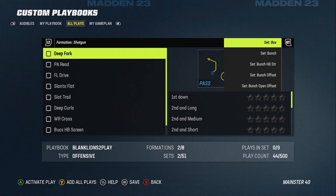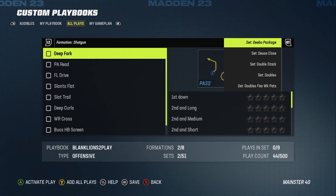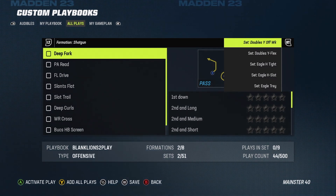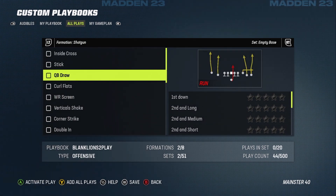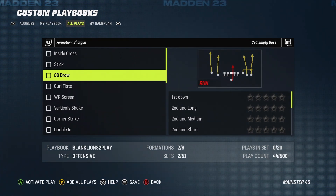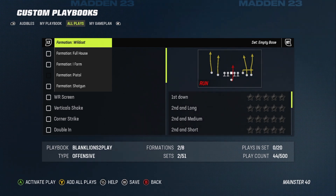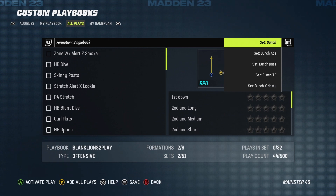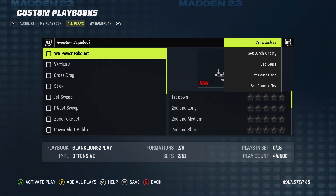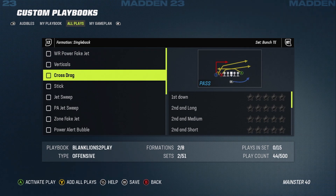Within shotgun there's bunch, and there's a ton for shotgun — doubles, empty which is your five-wide set, and so on. This is where you start cherry-picking all the plays you want. Left trigger for formations, right trigger to look through all the different sets. To actually start picking plays, just scroll down and start checking boxes.